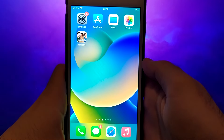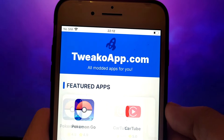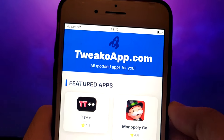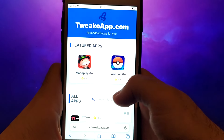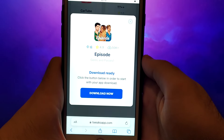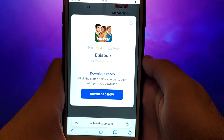Let's start the final step. Click on your browser and go to the twecoapp.com website. It's a verified site with various modded applications. Enter Episode, click on it, and a window will pop up with various information such as the number of downloads or community ratings. Click the Download Now button and the system will start downloading and installing.